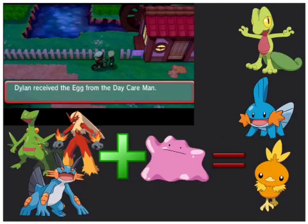Step 3: After you catch the Ditto at Mirage Island or Mirage Cave, go to Route 170 and leave your Pokemon Starter and the Ditto at the Pokemon Daycare Building. Come back to the Daycare Building and you'll get your very own Pokemon Starter Egg.